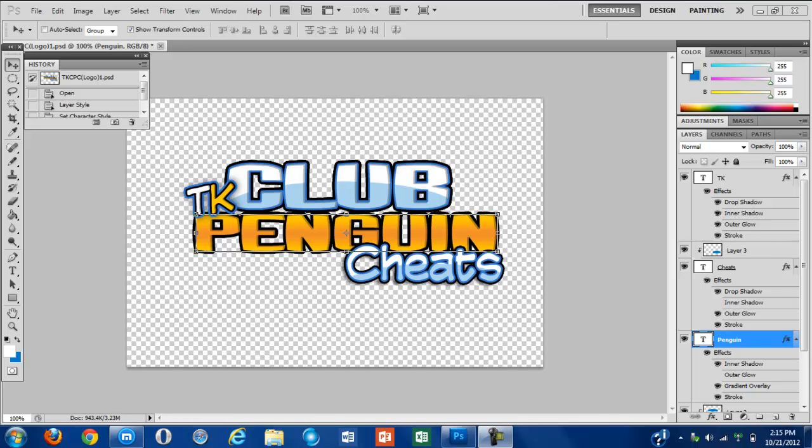They did change a lot of the borders and stuff like that, so today I'm going to teach you how you can make it. It's pretty easy if you know how to make the last one — basically just changing borders, switching colors, and changing other colors. I also made this logo right here — I made this one for TKCPC. The new logo will be here on October 31st when we take down the Halloween stuff. You can check www.tkcpcheats.com. Alright, let's get started.